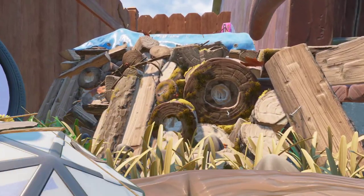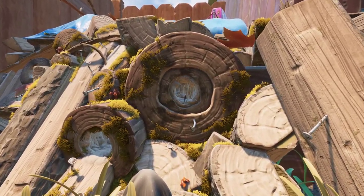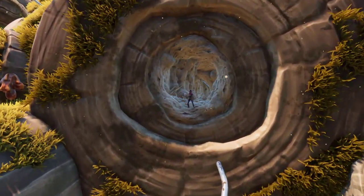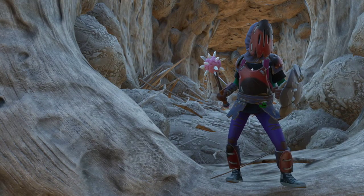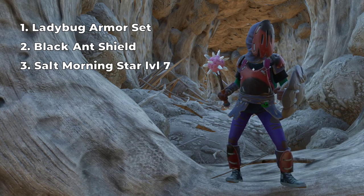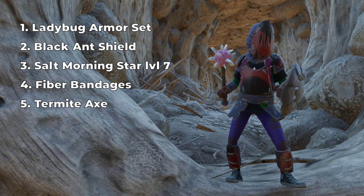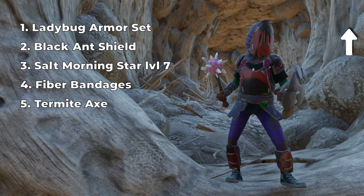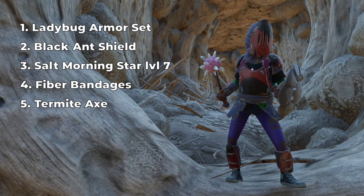To keep the tutorial faithful to the challenge and to help players that run into the termite den first thing, I will gear up only with items prior to the Into the Wood update, except for one tool. My setup is Ladybug Armor Set, Black Ant Shield, Salt Morningstar Level 7, Fiber Bandages, and the Termite Axe. If you need help crafting the Termite Axe, a guide is suggested on the top right corner and a link is in the video description.